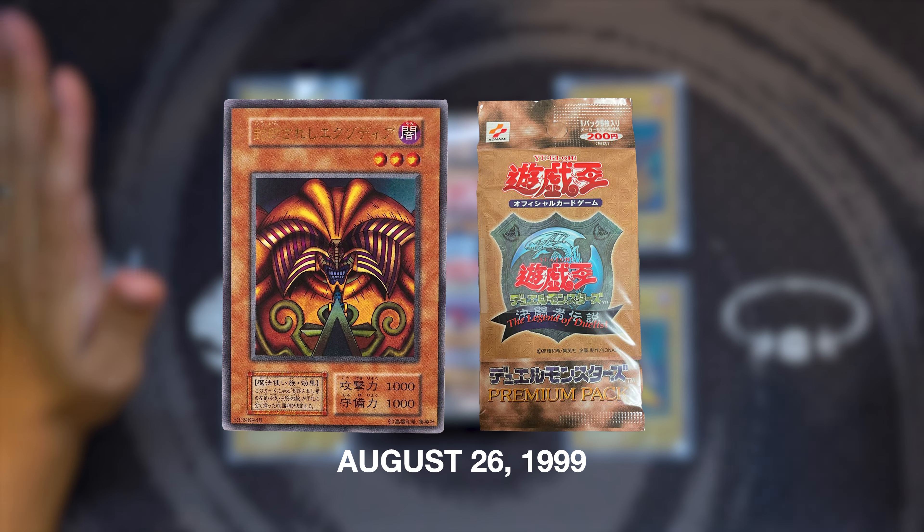I actually picked up the Dark Duel Stories 2 Game Boy Color game on one of my recent trips to Japan — it was all of 110 yen, about a dollar. This was the original game in which the cards were included in the game guide. If you guys are interested in seeing the other stuff I found during my Yu-Gi-Oh! trips to Japan, let me know and I might make a video in the future.